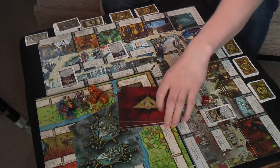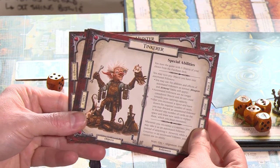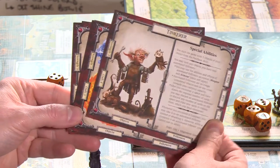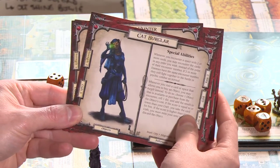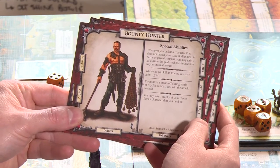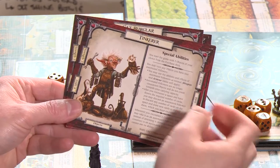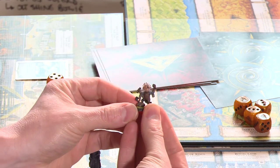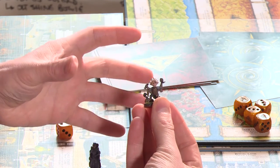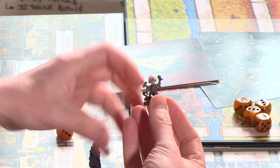Let's have a look at the characters - you get six new characters. You get the spy, the Tinkerer, the elementalist, the tavern maid, the cat burglar, and the bounty hunter. They come with a whole bunch of special abilities that are really cool - I think my favourite is actually the Tinkerer. You do of course get the little figures. I paint my figures, not necessarily to the highest of standards, but I like the colour - it adds a bit more flavour to the game. These are plastic and they come grey, so if you can paint them yourself it's definitely worth doing.